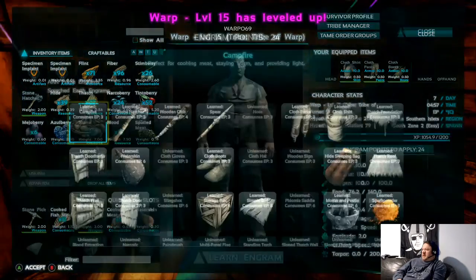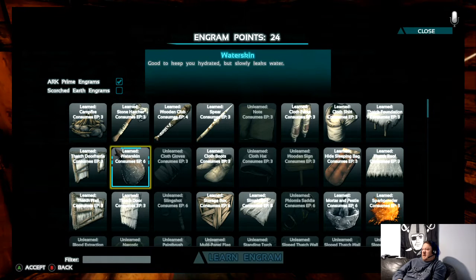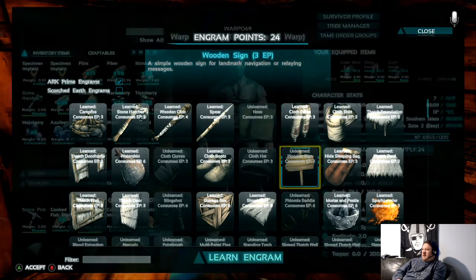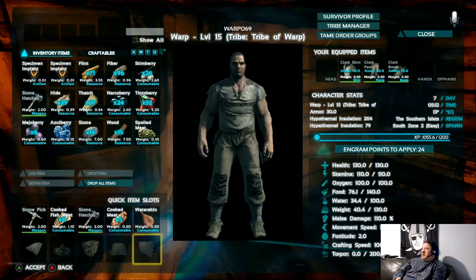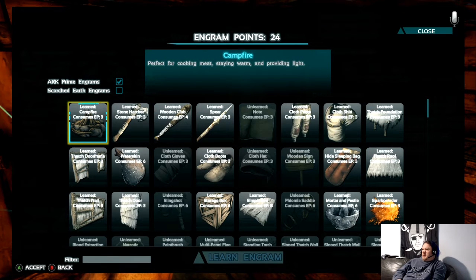When you level up it takes you to the engram area. Up top where it says 'Engram Points: 24' - that tells you you've got 24 points to spend on things you can learn. There are lots of things in here; I've already unlocked the axe, fire, and all that. If you back out and can't get back there, just click on 'Engram Points' and you'll be able to go back in.